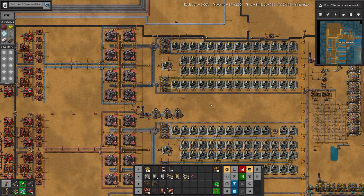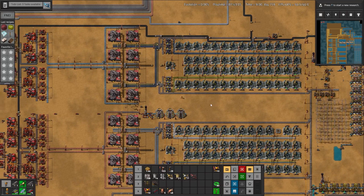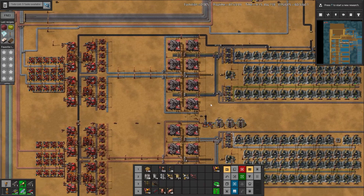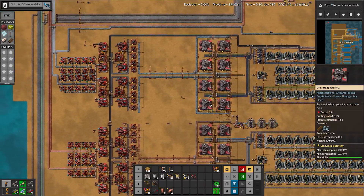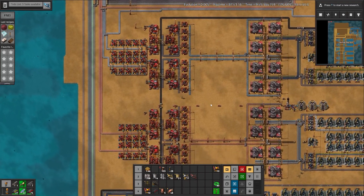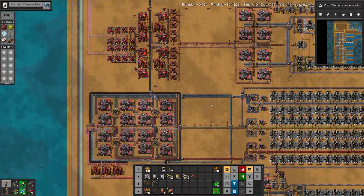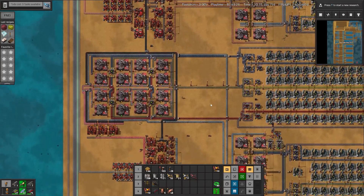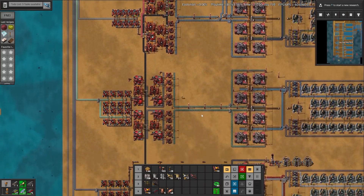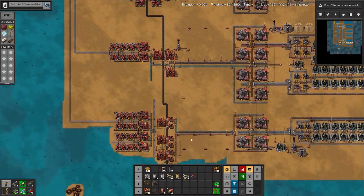Each of the metals follows the same basic layout. We have a series of crystallizers followed by some crushers, some mineral catalyst, inter-directed sorting. We then use ore processing, blast furnaces, induction furnaces, and casting machines. We have iron at the top, we have copper. We produce manganese here in order to double our steel production. Then we come down to steel with the manganese as an input. We're on to tin, lead, solder, and brass.